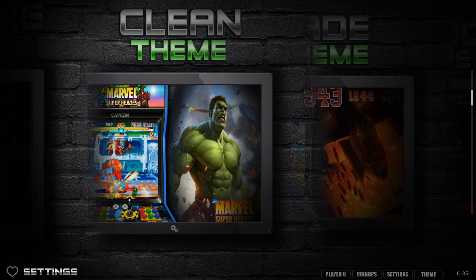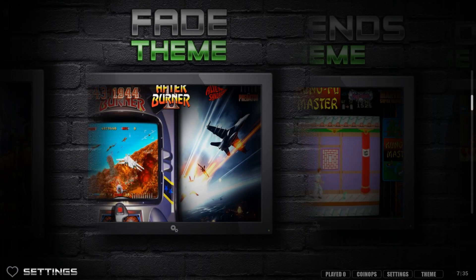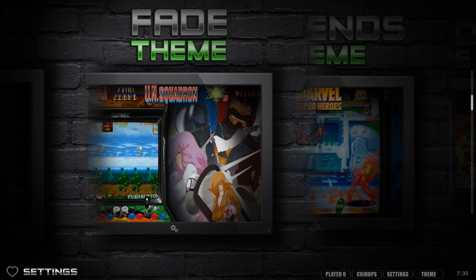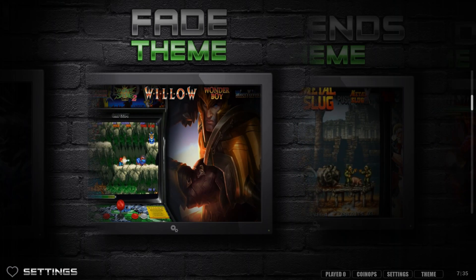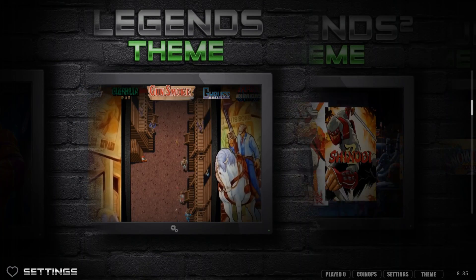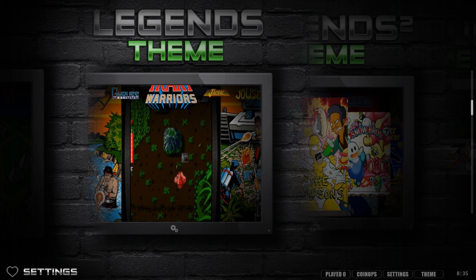The cascade theme transitions between arcade cabinets in a cascading style. There's also a clean theme — literally a high-definition background photo with the marquee, cabinet, and logo visible. The fade theme fades in and out between cabinets, and you can make it fade more or less depending on your quality mode.